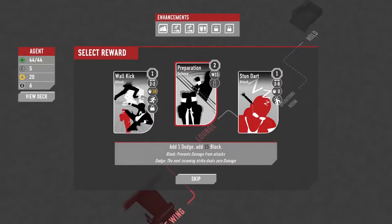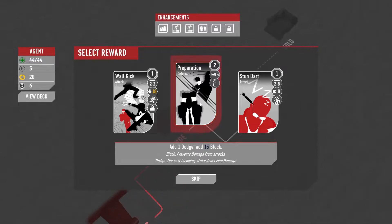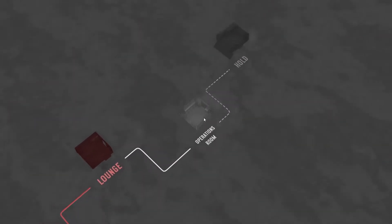Wall kick — preparation. Preparation is a good card for these end battles. Sometimes that one dodge is all you need.